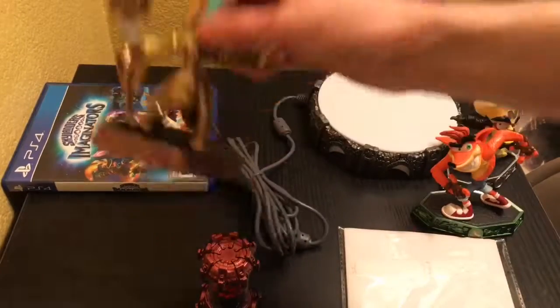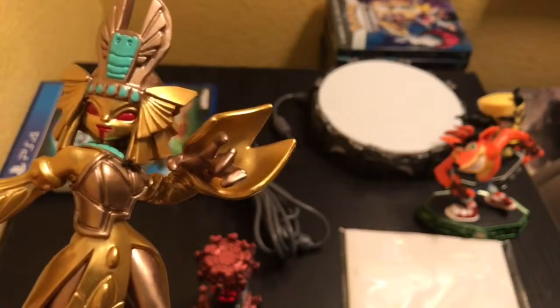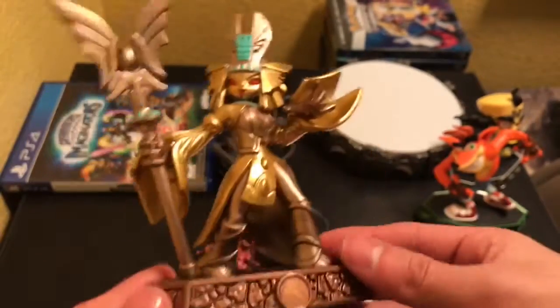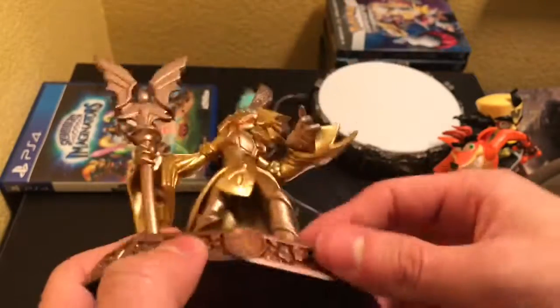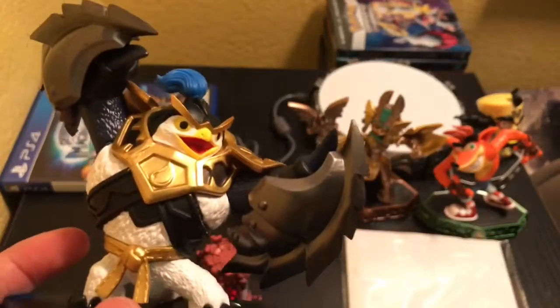Then we got some Skylanders. Let me read the box. Golden Queen right there — not too bad. And we have Master King Pin — Pin like Pin. Not too bad as well.